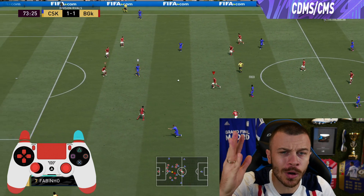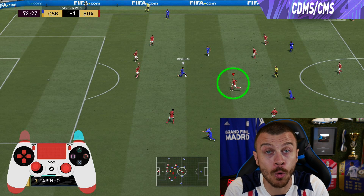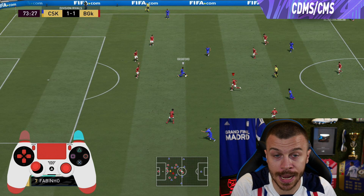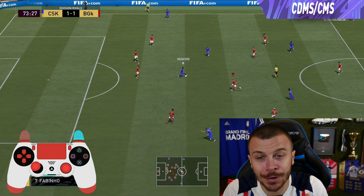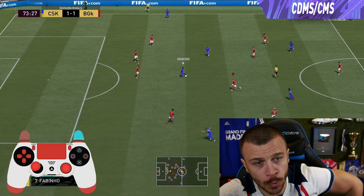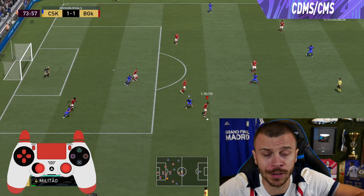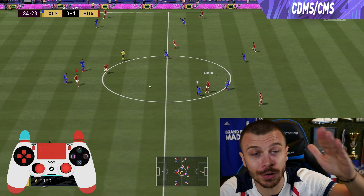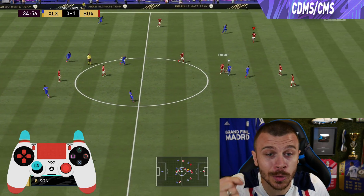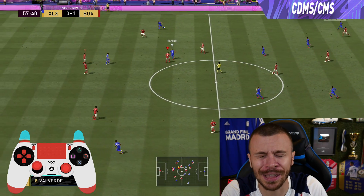Last but not least, I want to talk about the CDMs and CMs in your squad and how important they are while defending. When you get a chance to defend with your CDMs or CMs, don't miss it. Select them using the right stick or L1 depending on the situation. Drag them back and position them in front of your defensive line, let AI control your defenders, and use your CDMs to close the gaps. This will massively improve your defending in FIFA 21.